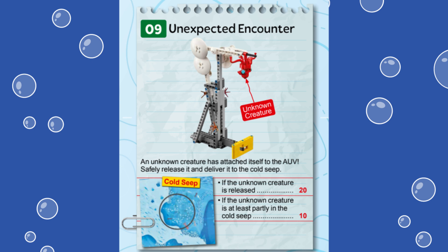We are using a Spike Prime Advanced Driving Base built from the instructions provided in the Spike Prime software. For this mission, 20 points are awarded if the red creature is released from the mission model. Another 10 points can be scored if the creature is delivered to the target circle northwest of, or in other words, behind the mission model. This mission is very straightforward and every team should be able to score at least the initial 20 points.